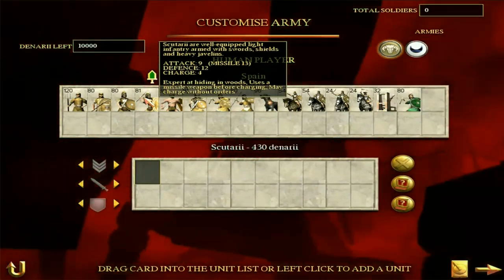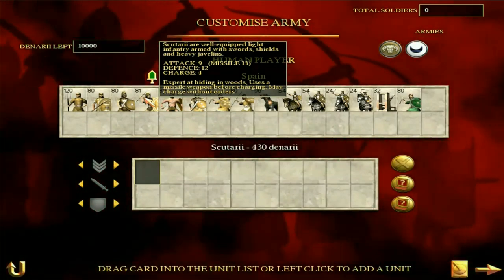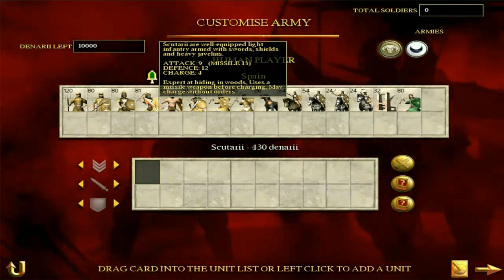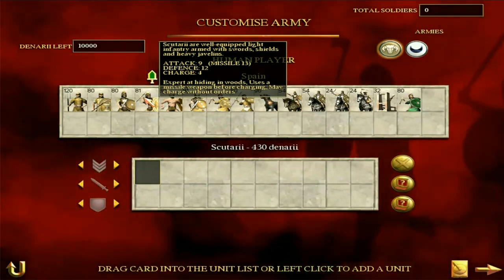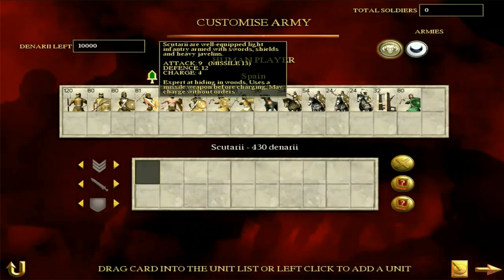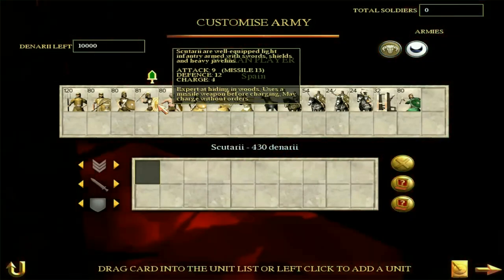Scutarii — I don't know if I'm pronouncing that right — are sort of the equivalent of Velites I suppose, but more buffed up. They're better in the melee and decent in defense, which makes them pretty decent. They have a missile attack of 13 which is pretty good, and an attack and defense of 9 and 12 respectively, which means they can fight in the melee if required. As skirmishing infantry that aren't archers, these are pretty solid. I quite like them.